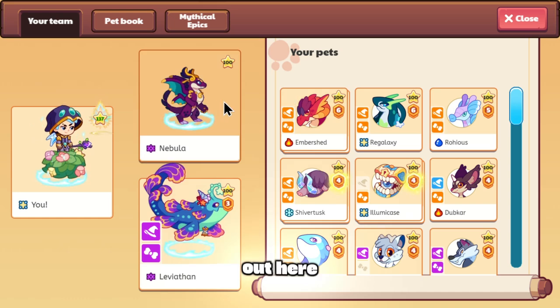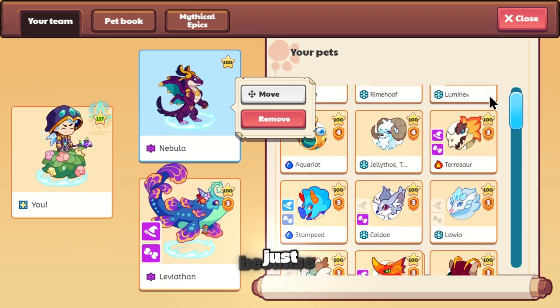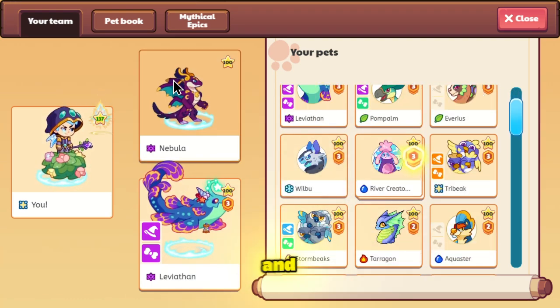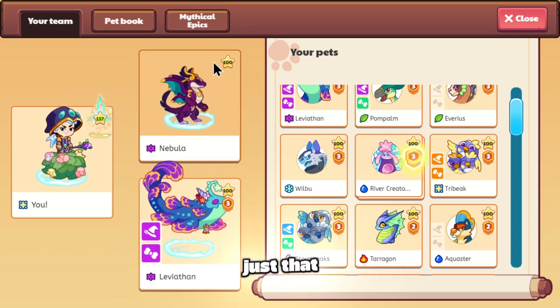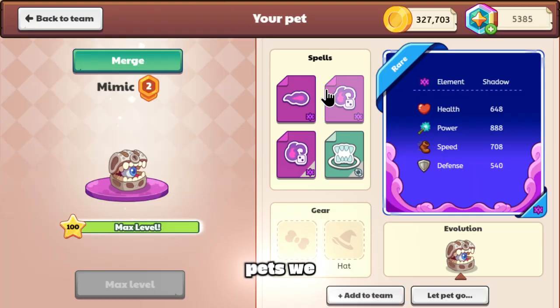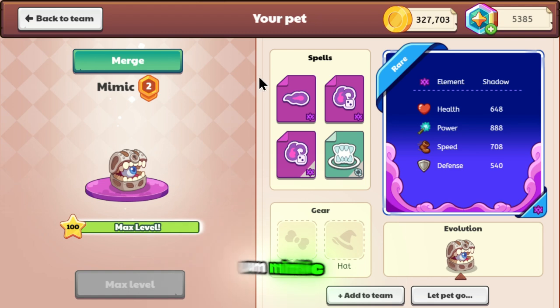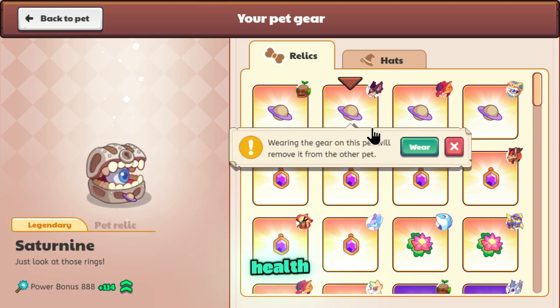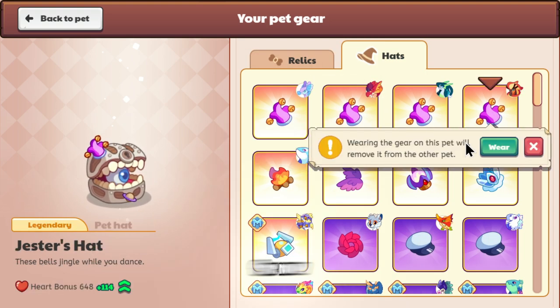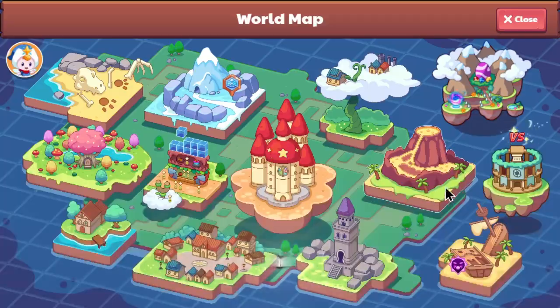So we're going to test this out. I don't like using Nebula that much — if Nebula has the AoE, it just doesn't have enough health. They do need to introduce more Shadow Pets. We do have Mimic, but look at Mimic's spells — they aren't really good. Feast is alright, but Mimic does not have great health either. I don't like things that don't have a good amount of health, so I'm just going to use Mimic for now because I really don't like Nebula — Nebula is just too low health.